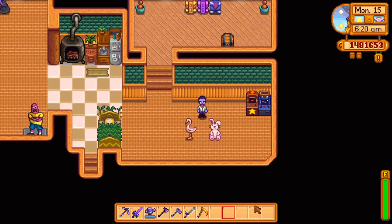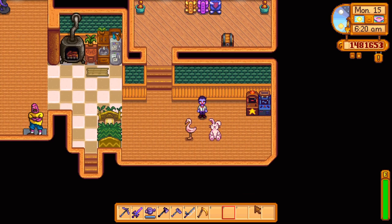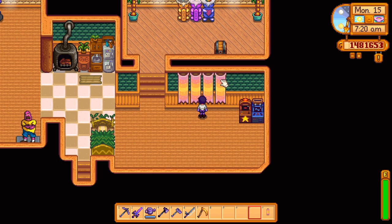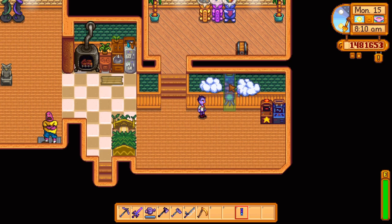There's a lot of unique items to collect at the different festivals throughout the year. At the egg festival you can get the lawn flamingo for 400 or the plush bunny for 2,000, both of which you can also win from the crane game during the spring. At this event you can also pick up the pastel banner for 1,000 gold. The dance of the moonlight jellies gives you a chance to buy two variants of the cloud decals for 1,200 or the moonlight jellies banner for 800.